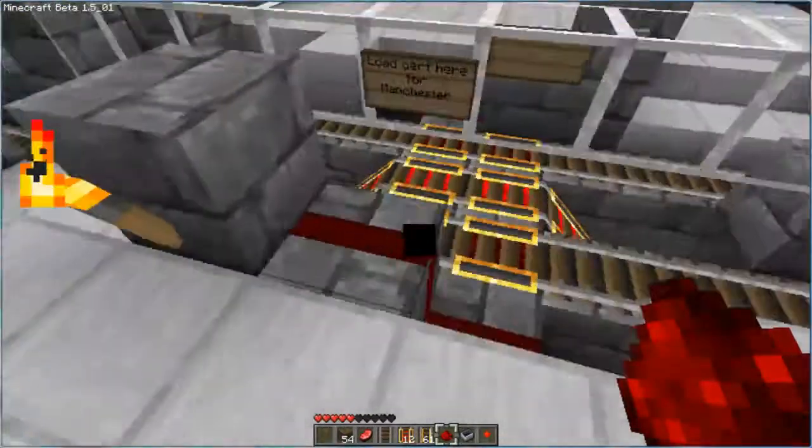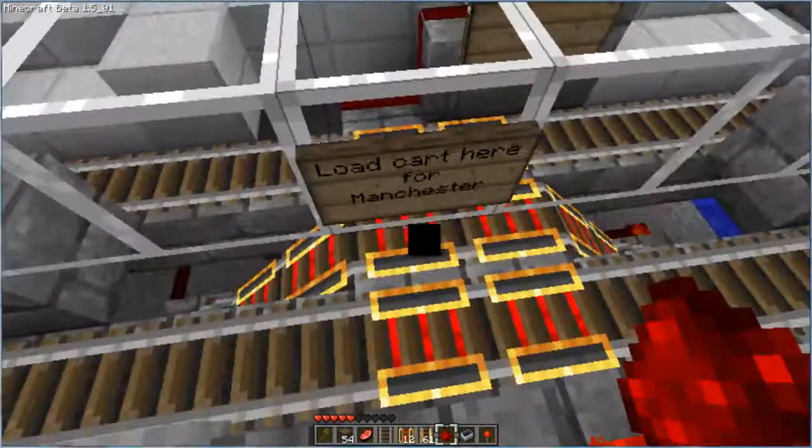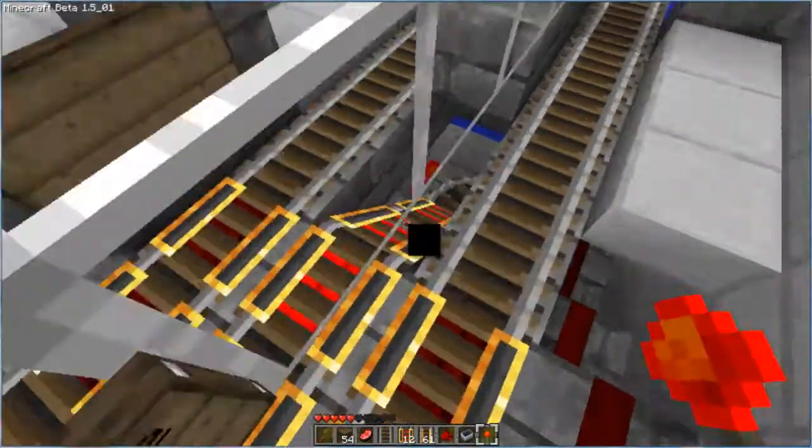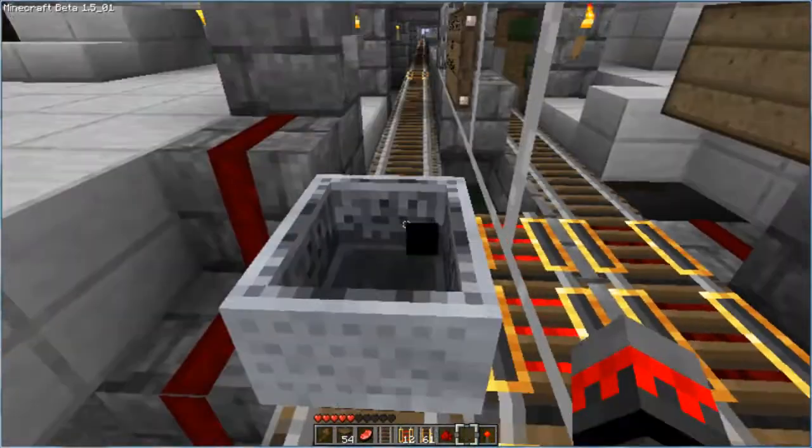This station for some reason looks fairly glitchy, and here it comes — that looks so glitchy. Alright, I am going to boost myself out of here. We are going to go to the junction station.